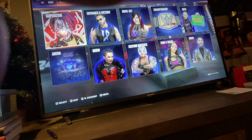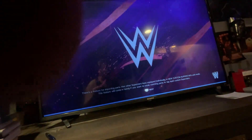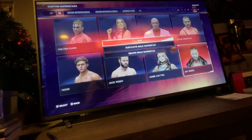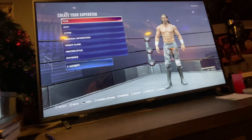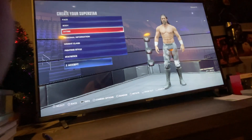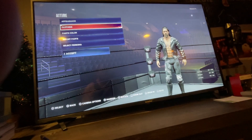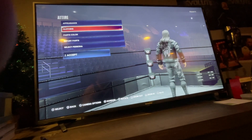One thing that's ticking me off right now about 2K: this loading screen just gives you worries every single time. I'm trying to edit a wrestler — here's a preview of Jay White, who's going to be utilized in the universe mode we're going to create. The game's fine right now, and this Jay White character looks pretty damn good actually.